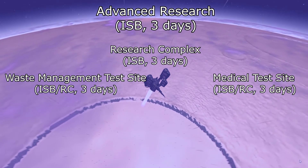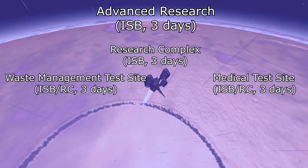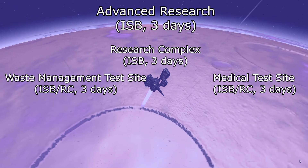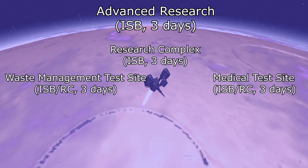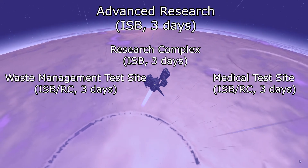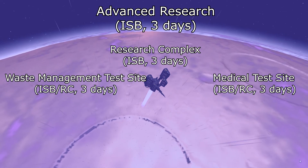These test sites also take three days to build and they are actual buildings you place on your colony. The Medical Test Site has to be built next to a hospital, but the Waste Management Test Site doesn't really matter where you build it. These buildings themselves don't really do anything once finished, but they allow you to research further things in your Research Complex.